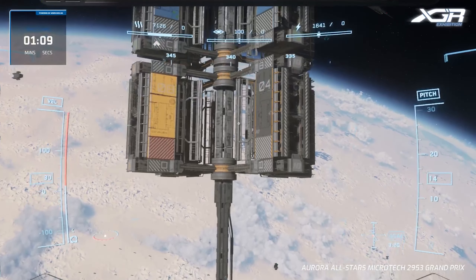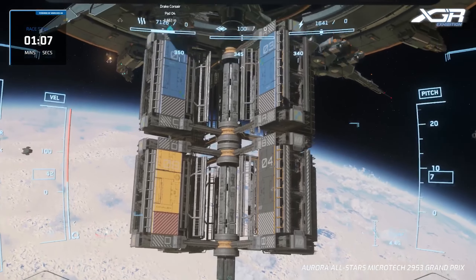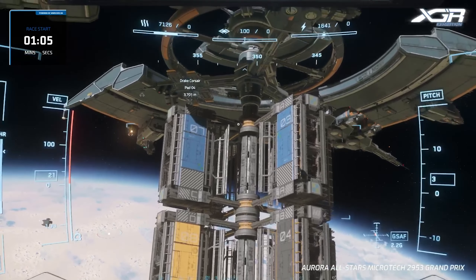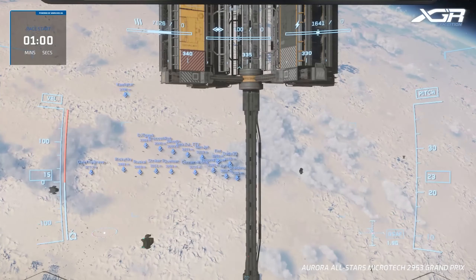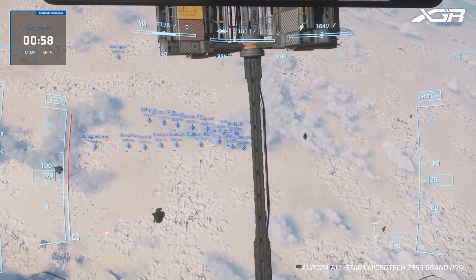First up, set at Port Tressler, is the Tressler Twist — a new zero-G twisty track. After that we're going to the Icebreaker, and after that we are going to go to the Snake Pit for the finals.